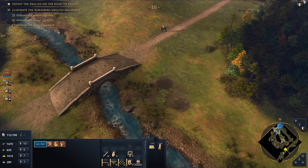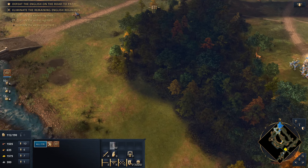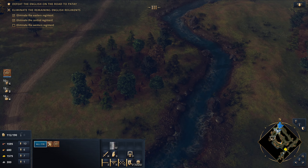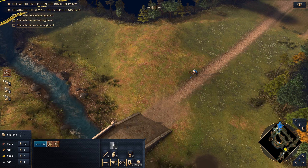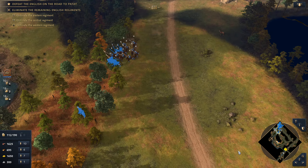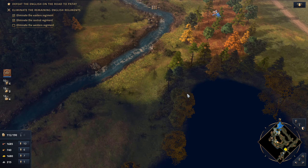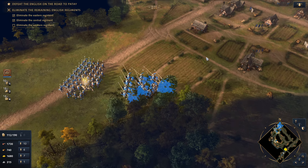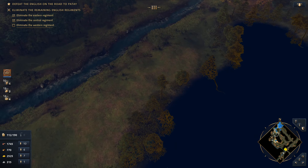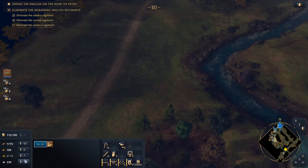Enemies are here — let's try to present the target. They're definitely moving. Let's move here and try to catch them in a pincer movement. Maybe we can spy on their composition — it would be nice to see what we're dealing with. Let's see their composition indeed.